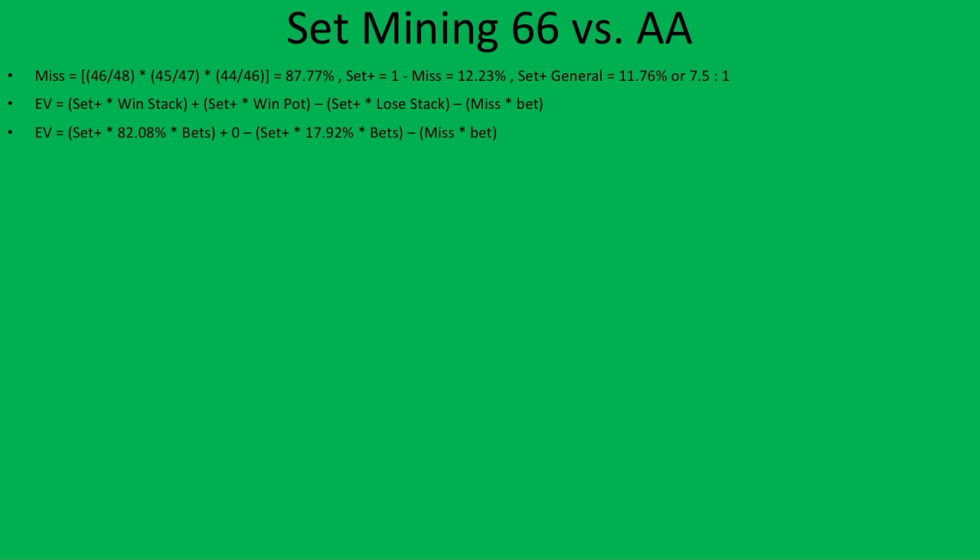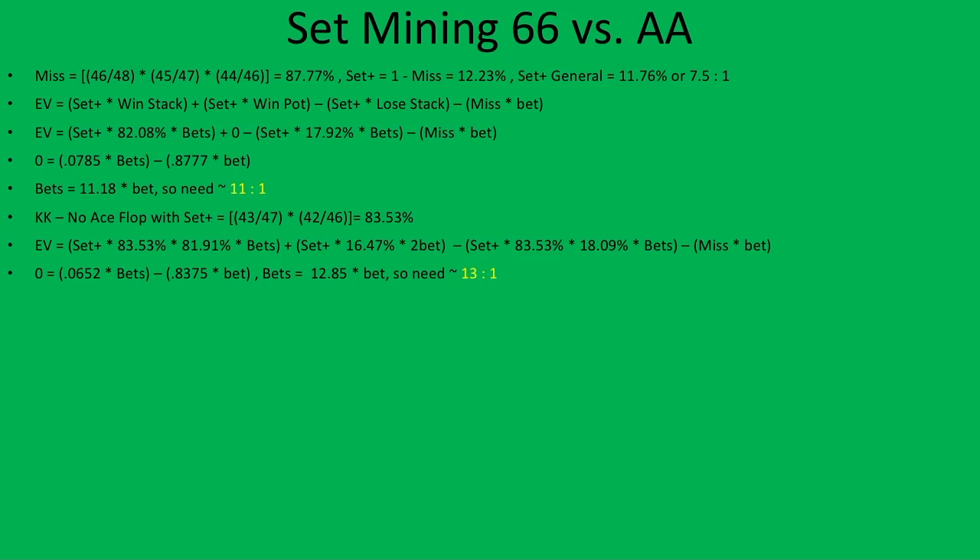To find our break-even pure set mining odds, we set the expected value to zero, then group the number of bets we would win in an all-in scenario, as well as the times we just lose our single bet. Solving for the ratio of the number of bets we would need in an opponent's stack to make the investment pre-flop worth the call, we would need about 11 to 1 odds to set mine when the opponent has pocket kings. Now assuming that villain will not stack off if we hit our set and an ace also comes on the flop — if the flop does have an ace, we will only get one bet out of the villain. We see here that we get an estimate of 13 to 1 odds needed to profitably purely set mine.